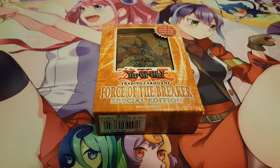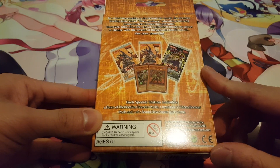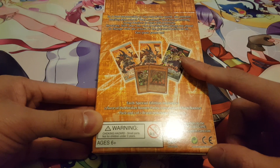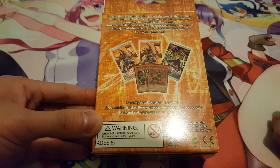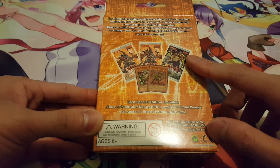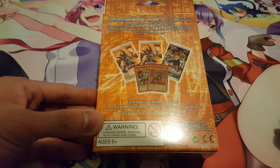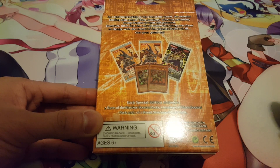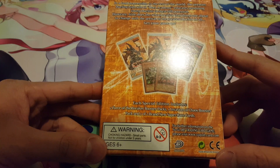What is up guys, we're going to be doing an opening here of the Force of the Breaker Special Edition. I thought this was really cool to get because you get two packs of Force of the Breaker and also one pack of Invasion of Chaos, which is really interesting. We did an opening for the Legendary Collection game board edition that included Invasion of Chaos, and we actually pulled Invader of Darkness, which was a really cool pull. We also pulled our Ultimate Edition 2 of Dark Revelation 3.